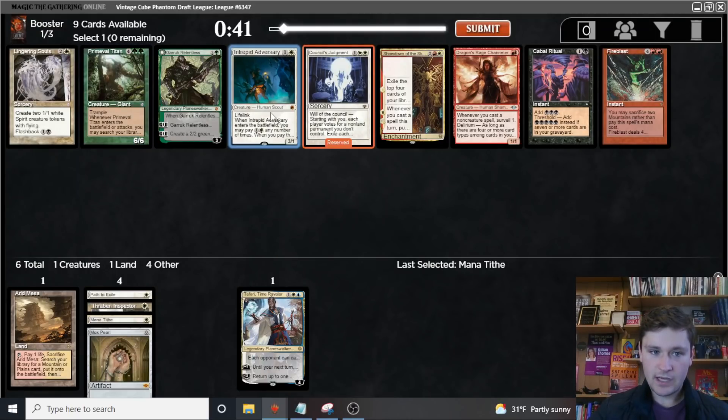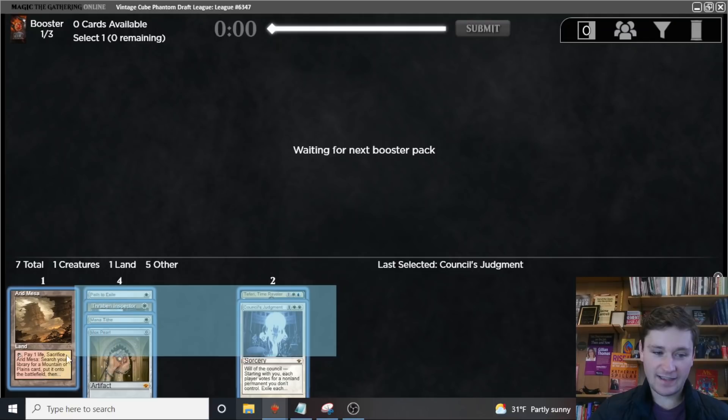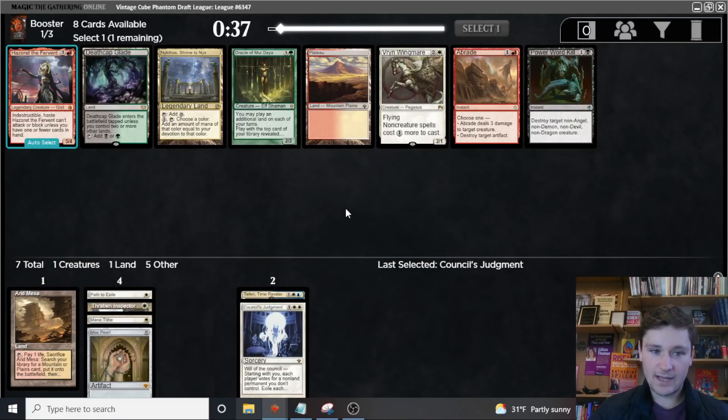Okay, Council's Judgment. Intrepid Adversary is fine, but Council's Judgment is better — again, both in control and in aggro. This is a hilariously open start. My two most popular decks are both kind of open at the same time. There's a really late Vryn Wingmare, so maybe that's a sign we should go in that direction.